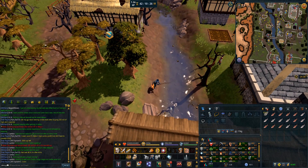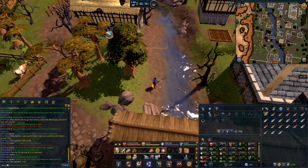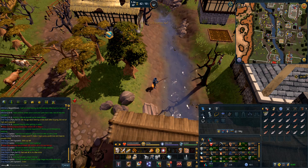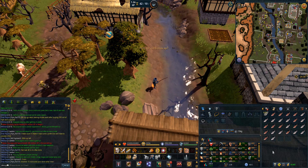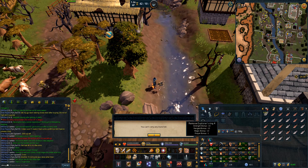For Distractions and Diversions, besides Araxxor and Goebie Flash Mobs, there are a few others. There's a monthly D&D from the rewards of Beneath Cursed Tides — it's a fishing and farming D&D, though only members get the farming XP. There are also Evil Trees and Runespan in free-to-play RuneScape, as well as Shooting Stars.